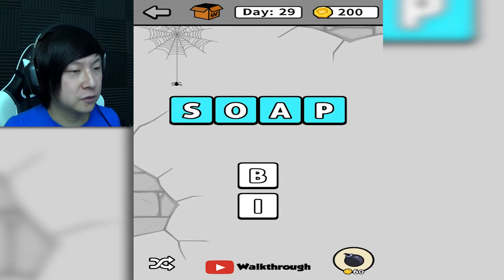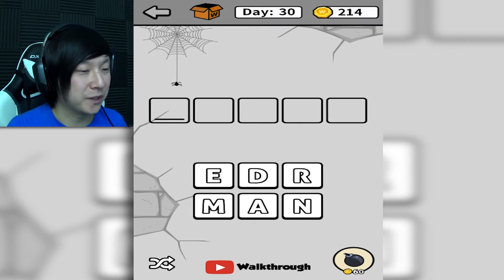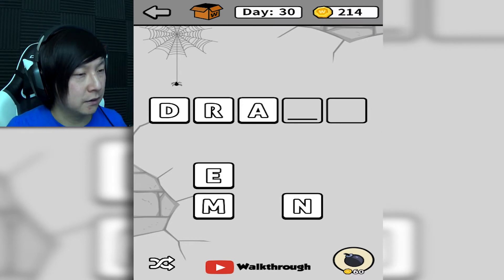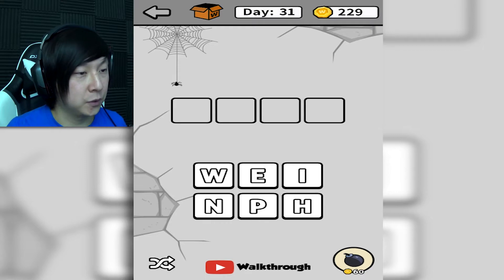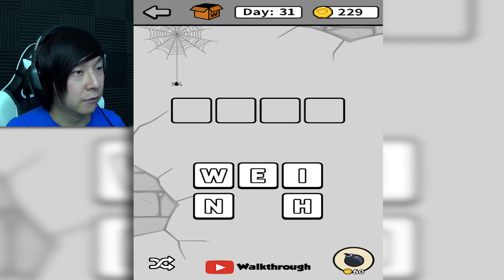'Soap' — yeah, there we go, easy. Now we're up to five blocks — I feel like it's gonna get harder and harder as we go along. 'Dream' — yeah, that was it, slam dunk. That was level 30. This is level 31 — so this is a full month when we complete this one. Is there gonna be any sort of progress for our little guy who's trapped on the home screen? 'Wine' — the booze. Yes.